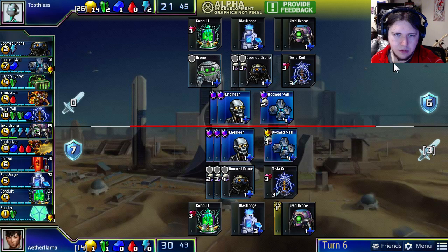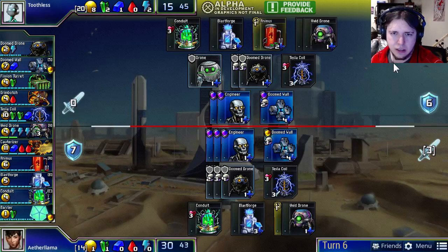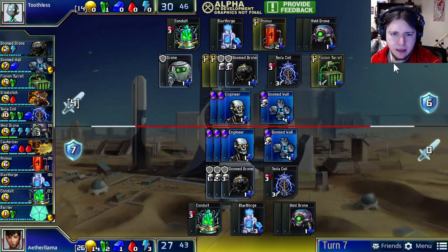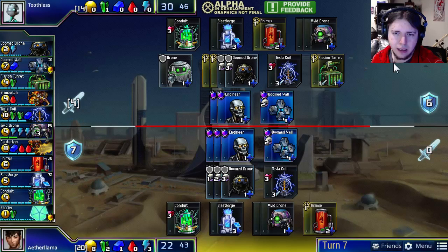At this point it's almost a mirror situation, where Toothless has the play and the same amount of green. It's pretty much a mirror except Toothless gets to go first, plus he has a drone instead of a Doom Drone, and he has one fewer Engineer. So the advantage goes with Toothless — both because he's got a drone instead of a Doom Drone, and because he's half a move ahead. Can Aether Llama catch up?